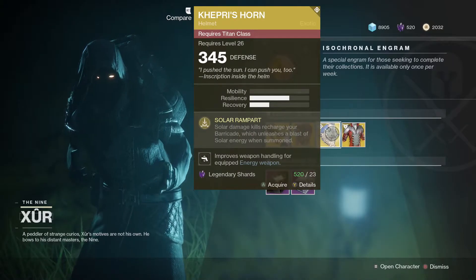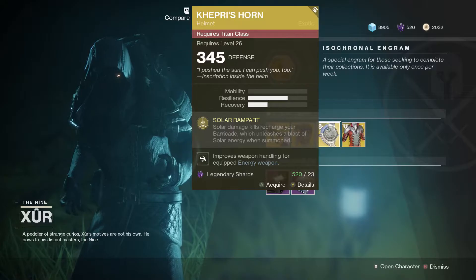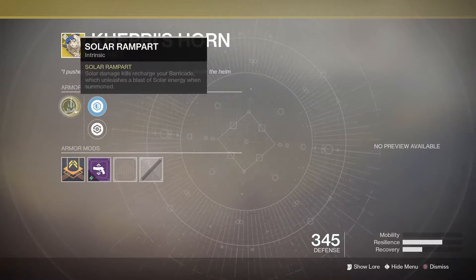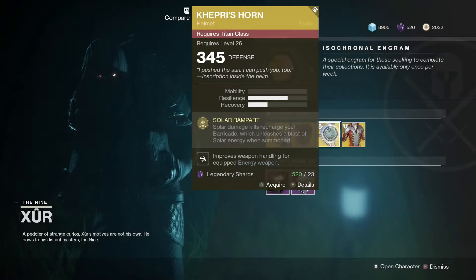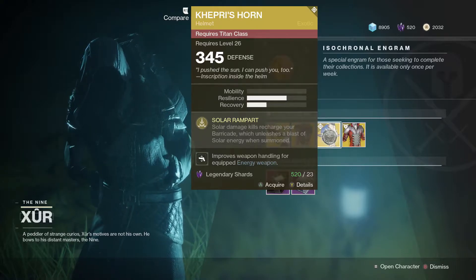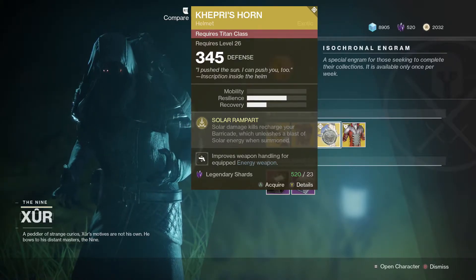Moving on, we have Kepri's Horn for the Titan. Now this thing is actually pretty decent, 23 legendary shards, for the main perk Solar Rampant: solar kills recharge your barricade and unleash a blast of solar energy when summoned. I will say last week's Nightfall, this thing was pretty good to use — almost OP tier for the Titan. Pick it up if you have not got it, 23 legendary shards.